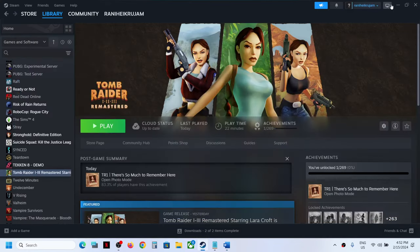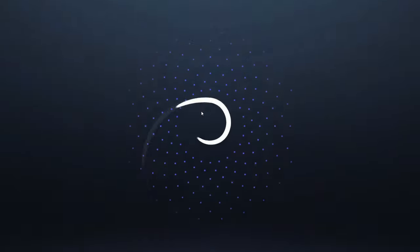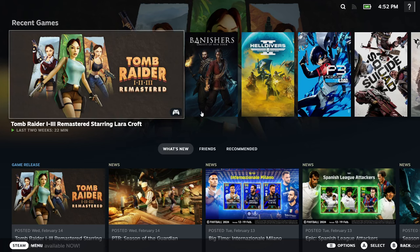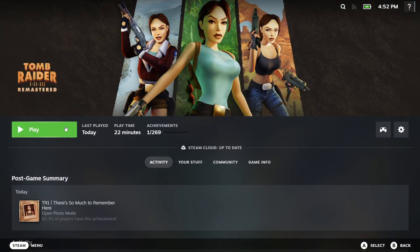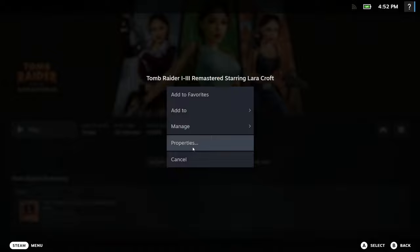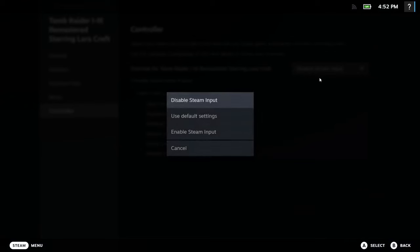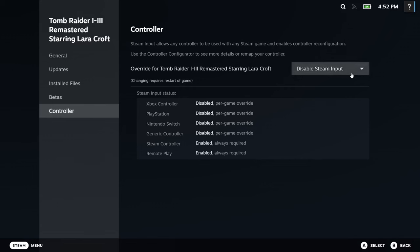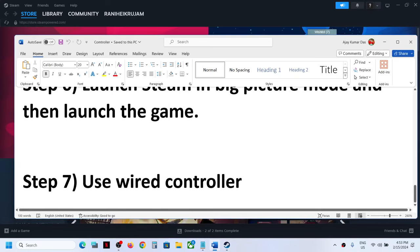The next step is to launch the game in Big Picture Mode. Click on Big Picture Mode in the top right. Go to the game and launch it from there, then check the controller. If that does not work, click on the Settings icon, go to Properties > Controller, disable Steam Input, then launch the game and check.